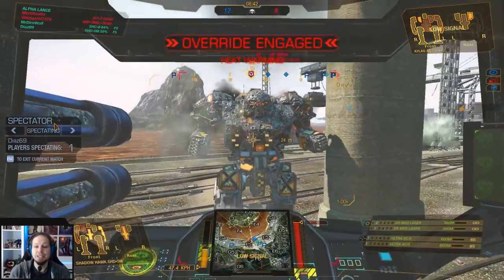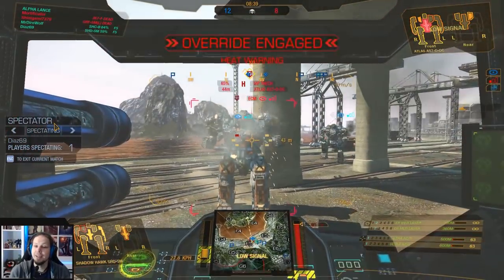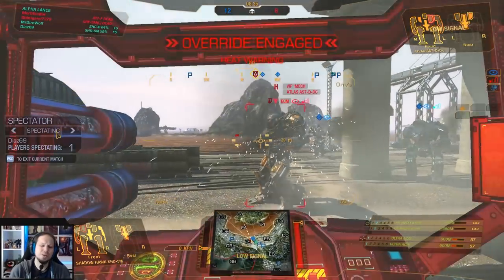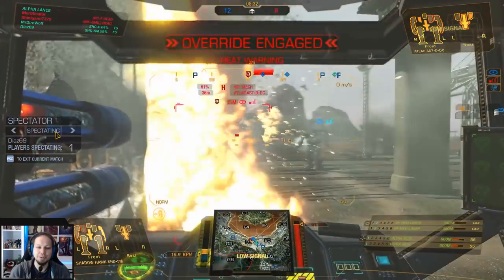On Polar Highlands, be aggressive because you are on a hard timer there. And on Crimson Strait, you don't have to wait on the saddle - do something else. Just go around the Charlie 5, Delta 5 area and you're fine.